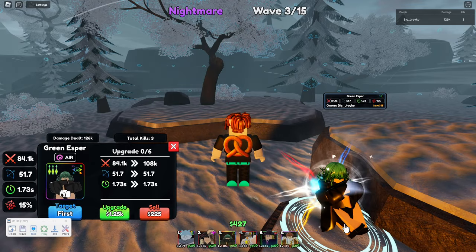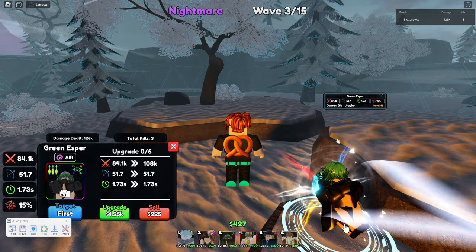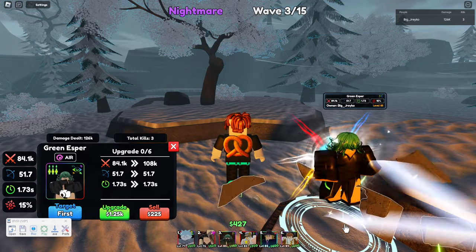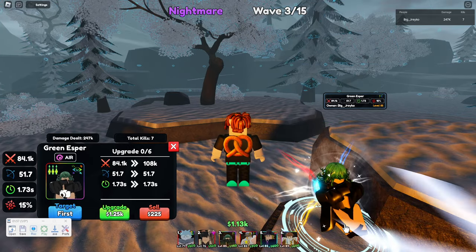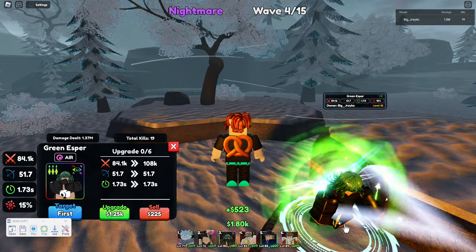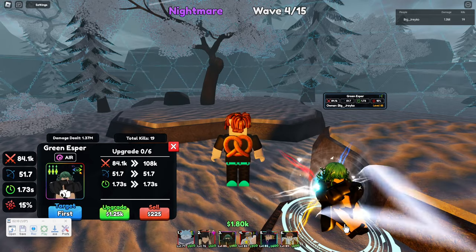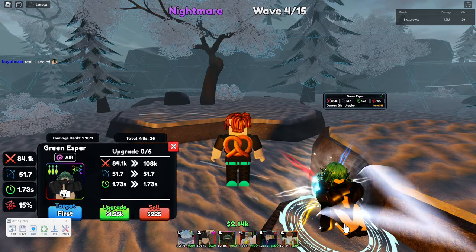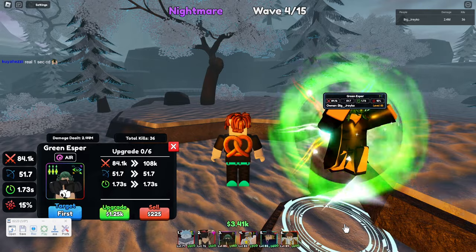Tatsumaki is probably the best unit in the game when it comes to damage, range, everything - time of attack, can't go wrong with Tatsumaki. Literally the best character. And since now all the spawn points are one place, they encourage AFK - it's beautiful. You could probably AFK every challenge if you have the right unit. Tatsumaki Overlord, you're probably good for every story mission and every challenge.